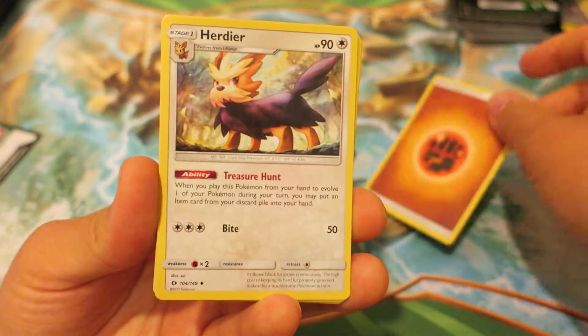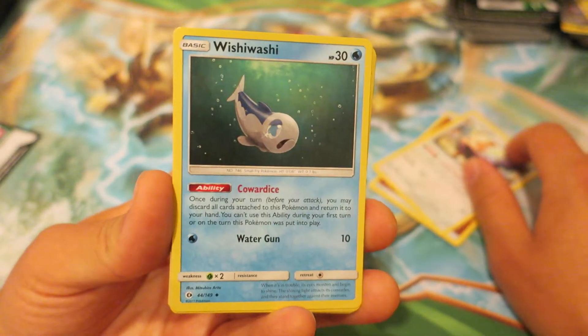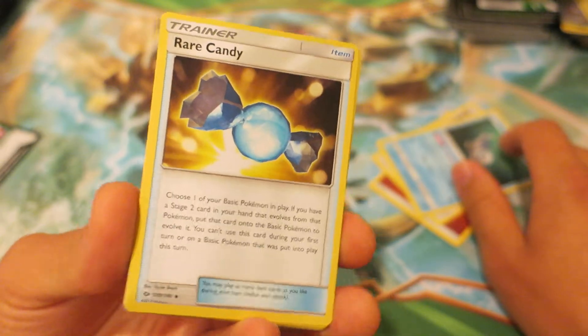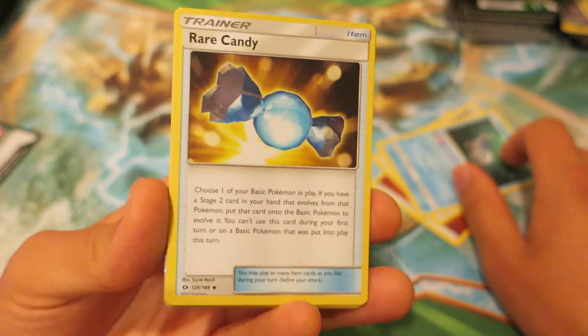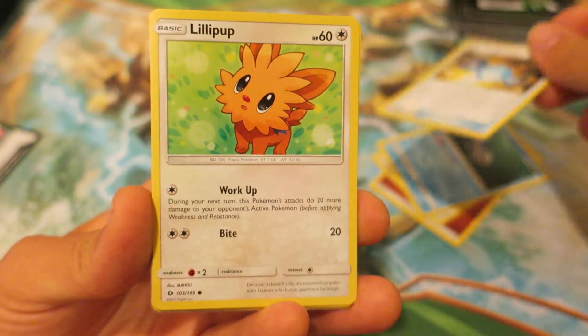We kick things off with a fighting type energy. Following that we have the normal type Pokemon Herdier. Next, we have the ever popular water type Pokemon Wishiwashi hanging out. And we got a Rare Candy — nothing wrong with that. I'm definitely using a Rare Candy in the deck that I'm trying to make work in standard format right now.